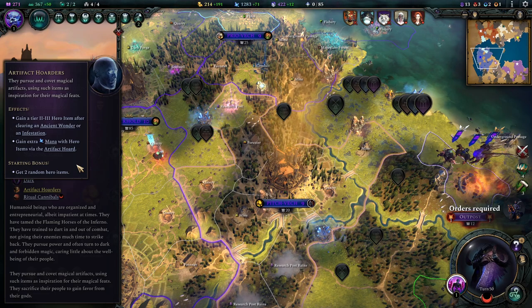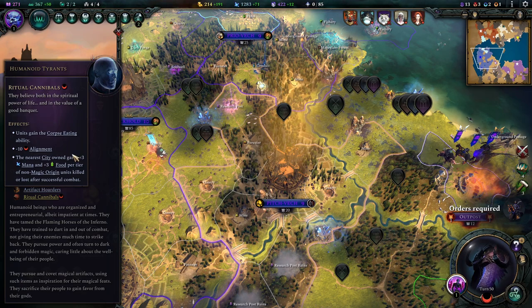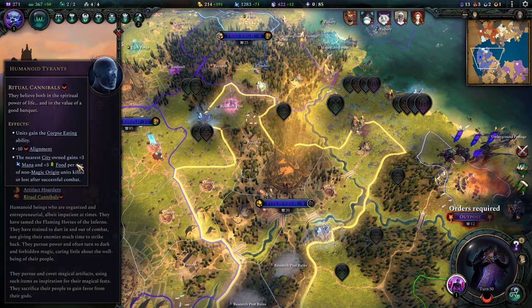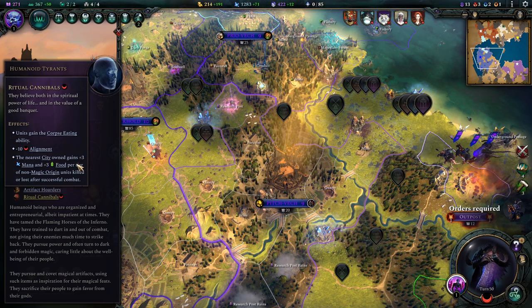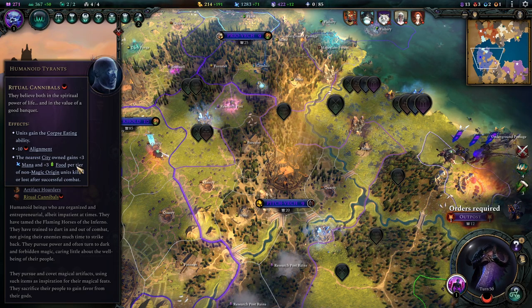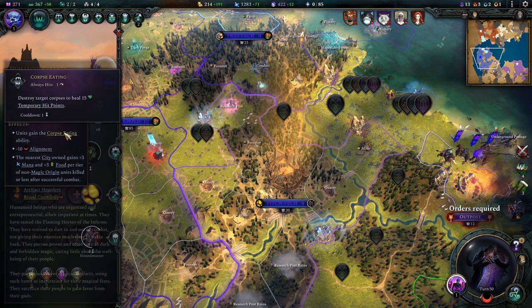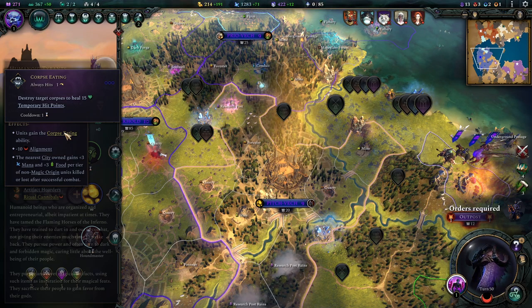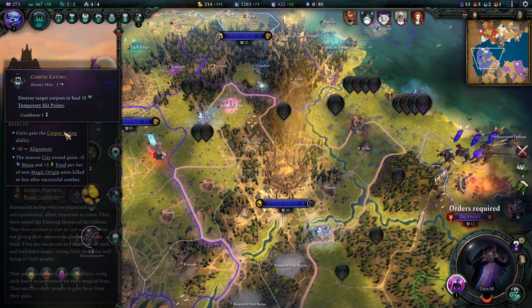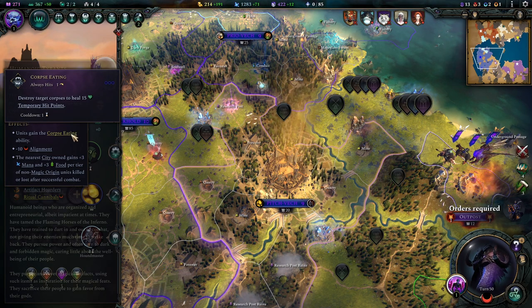While the Order Affinity might look a little bit weird, the Vassal game style is very synergistic with Shadow. The second slot: Ritual Cannibals. I'm personally a big fan of that with Dark Culture for two reasons. First, it bolsters up our city growth by just clearing out the map — a quite a lot of mana and food you get out of this. The other part is the Corpse Eating skill, very useful for this build since we have not too much support in the early and early mid game. You can heal your units up quite well with that.